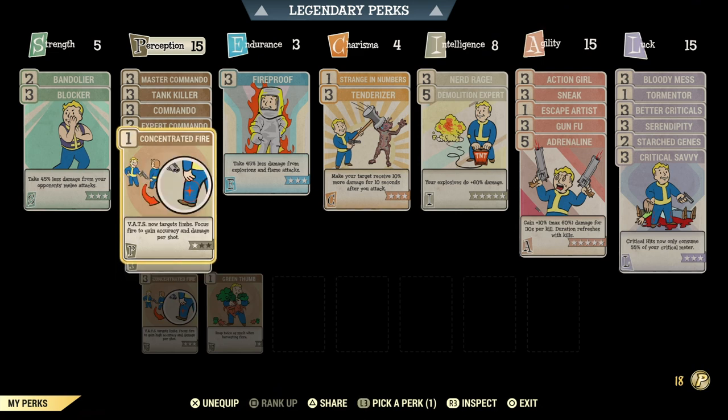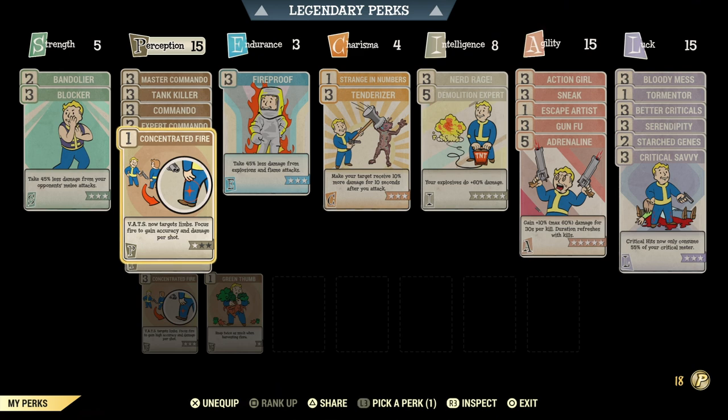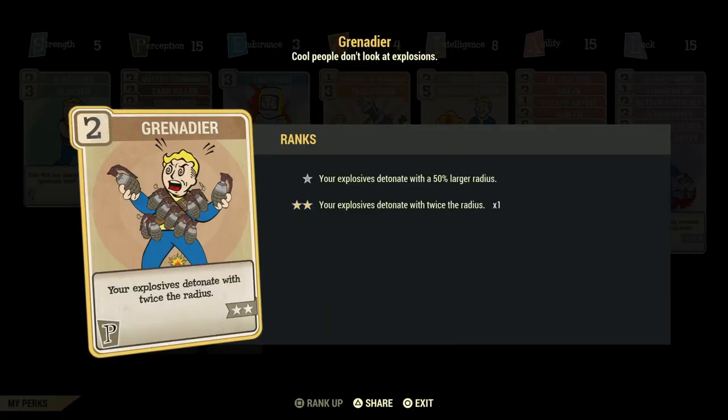Here it really depends on what kind of build you're doing. If you're using a Bloodied Commando build, then you have enough perception and agility to get really good accuracy, so you don't need Concentrated Fire on rank 3. But if you're going for a full health Stealth Commando build, I suggest you use Concentrated Fire on rank 3 — just try it and see how it feels. Why we have Grenadier here is because we have some explosive legendary perks, and Grenadier makes the effect radius of those explosions much bigger — you get a bigger boom.